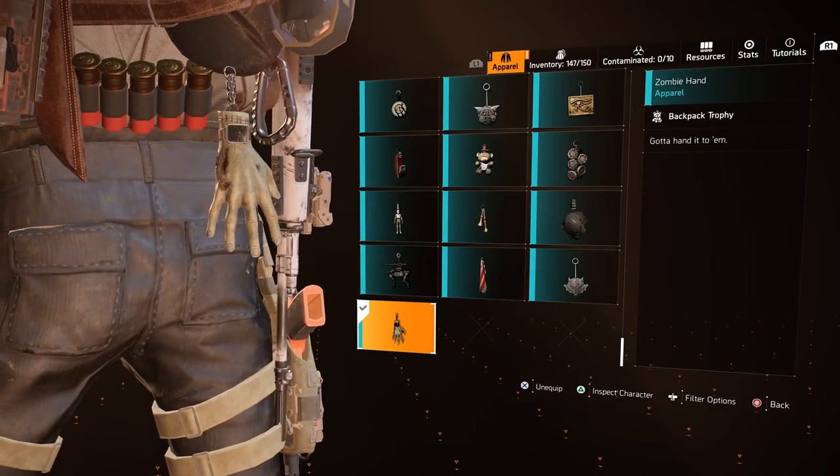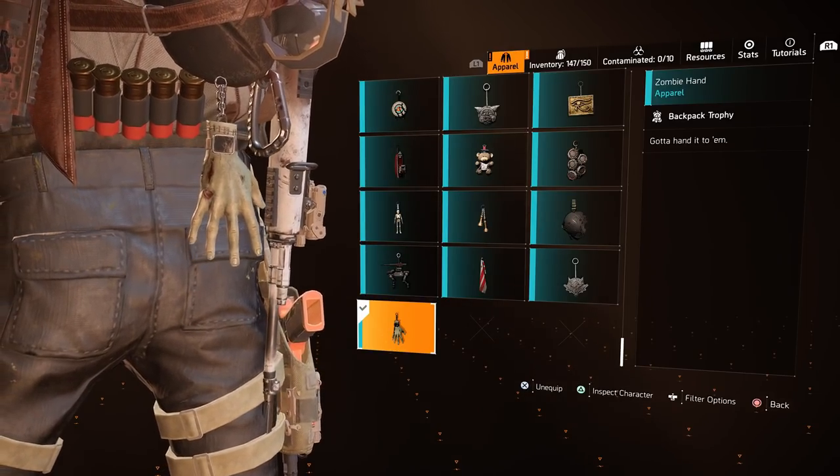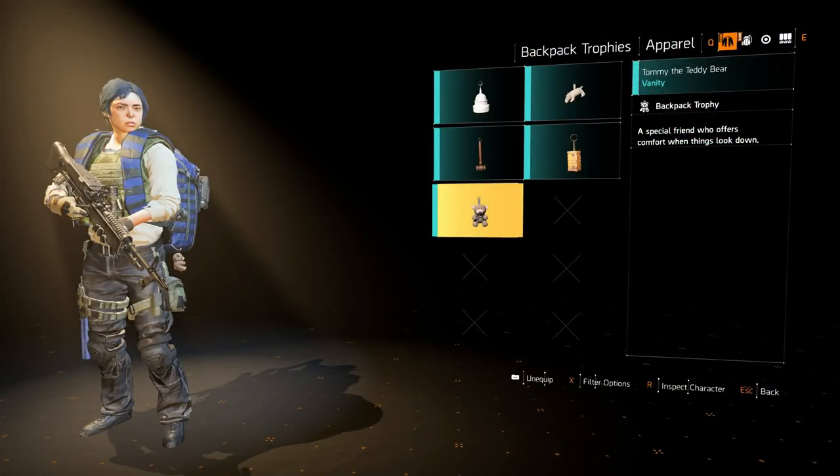The Zombie Hand was part of the Resident Evil Apparel Event and can no longer be obtained. I believe I am only 4 backpack trophies short. Tommy the Teddy Bear was only available if you had pre-ordered The Division 2 on PC — I have no idea why it was only for PC, but I was unable to get it and this is now unavailable.